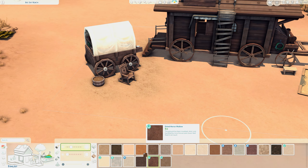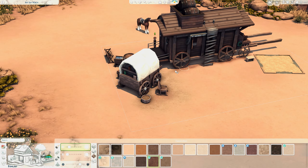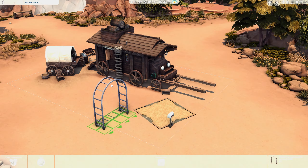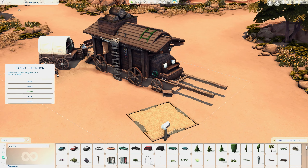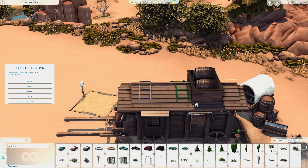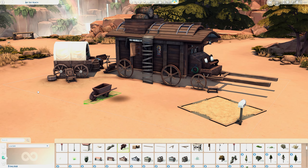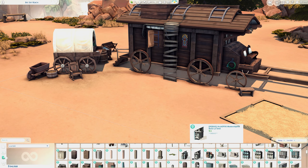Everything here is visual but also functional — this house has everything you need: a bathroom, kitchen, a place to sleep, wardrobe, a table, and everything else. Outside I also put some planters and things for the horse to sleep, eat, and drink.